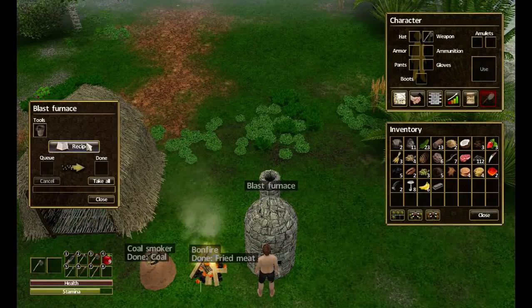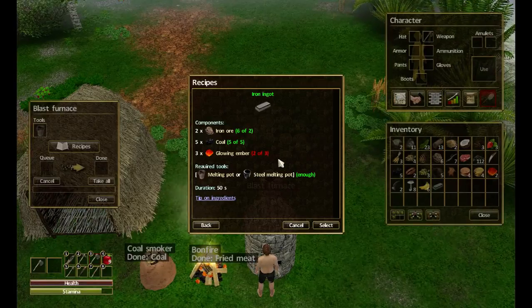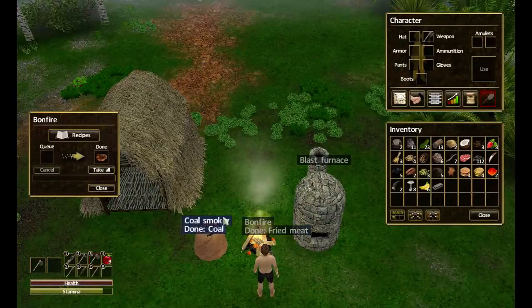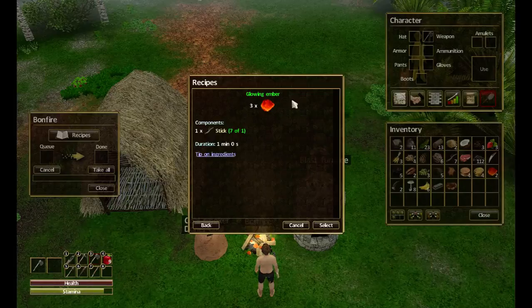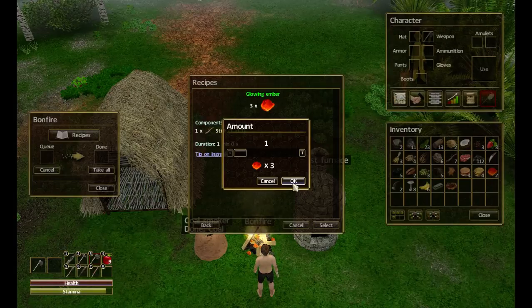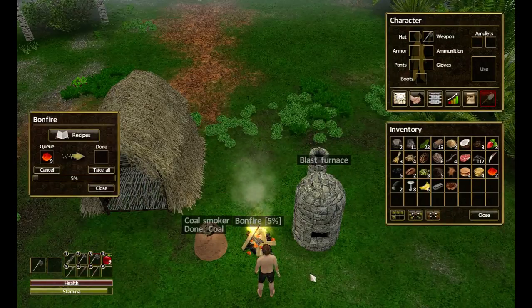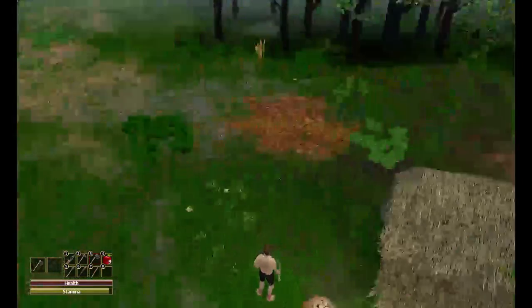Let's go to the blast furnace. Recipes — iron ingot. We need glowing ember, two or three of them. So we need to make some glowing ember. We'll select that and keep it queued up, let that run. Then we're going to go and get some more iron and some more logs.